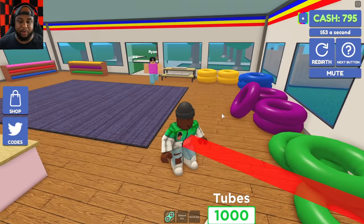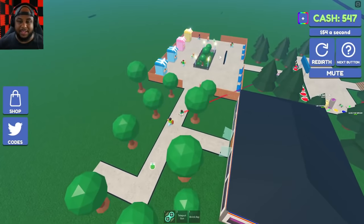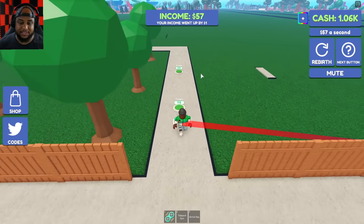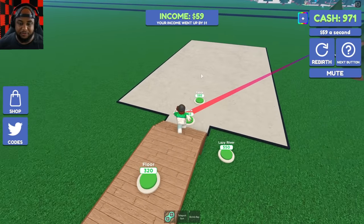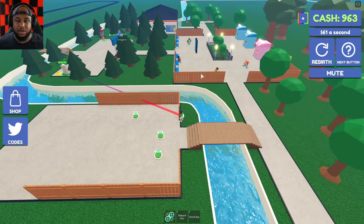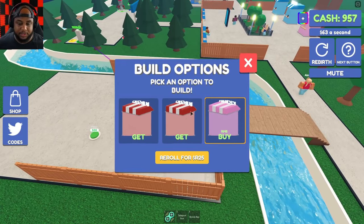We got our tubes going. Let's let our cash stack up - we need a thousand to finish up the tubes. Ryan's coming over to grab some tubes. We got guests coming in like crazy right now! Let's finish the trees and path over here. We got a fence here - lazy river! Whoa, so it's like a river running through our whole water park - that is super cool!